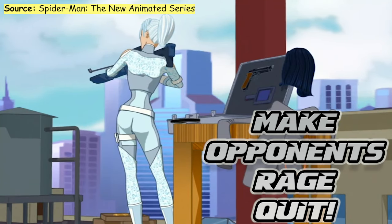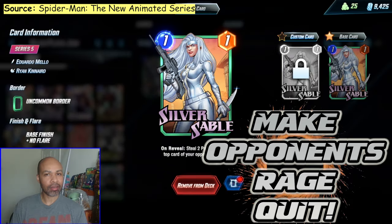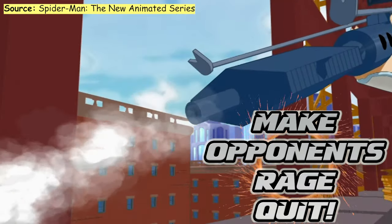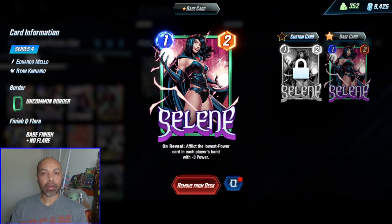Silver Sable is great in bounce decks, so obviously I asked: can she work in junk? She reads: on reveal, steal two power from the top card of your opponent's deck. We are pairing her with Selene, who also negatively afflicts an opponent's card.